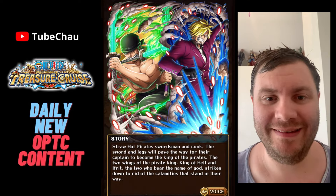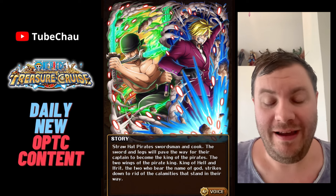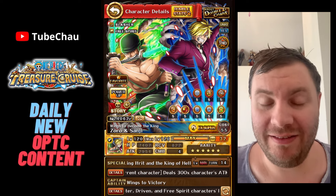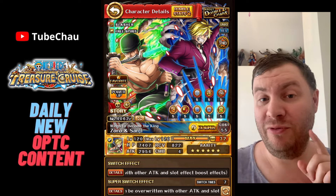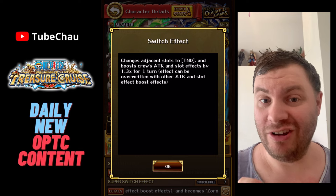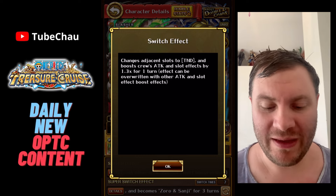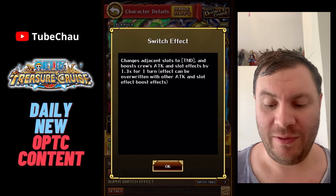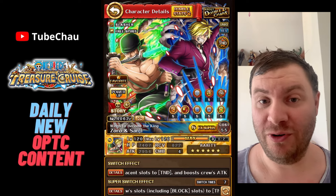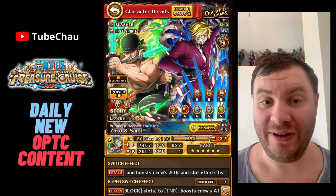Hey guys, Chousey here. Time for some more showcases of the 10th and the legends. Today we are pairing Luffy and Ace up together with Zorozanji, and this synergy is actually amazing. Zorozanji's swap gives you an attack boost and orb boost that can be overwritten, and this is vital for the synergy with Luffy and Ace.